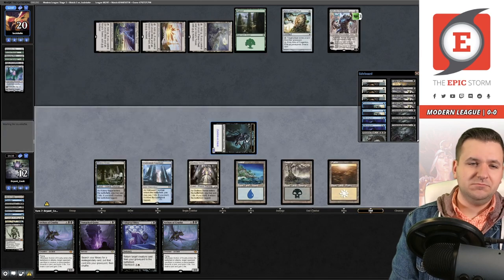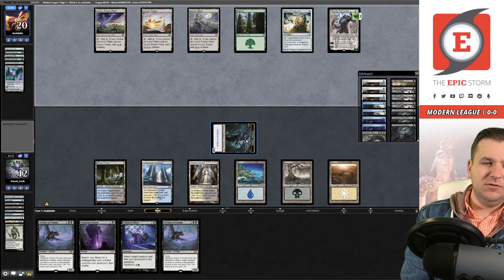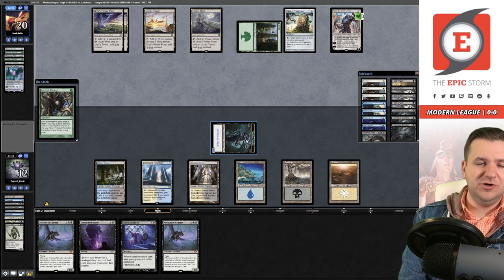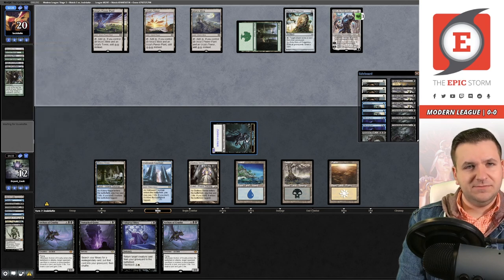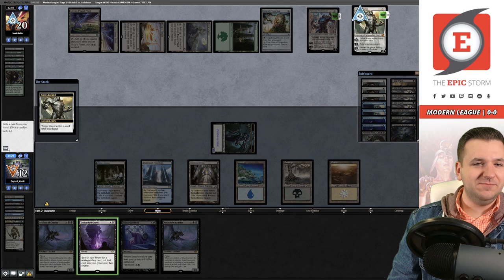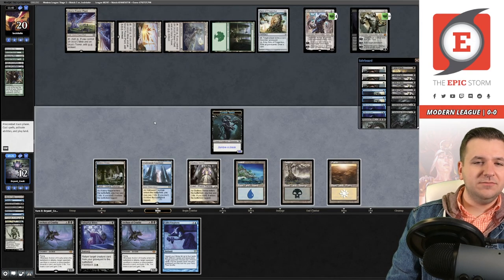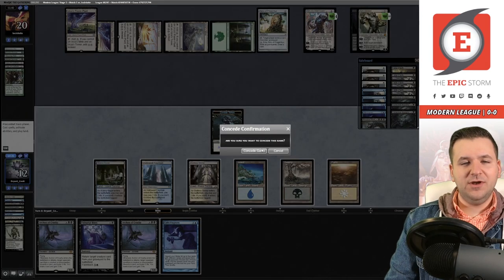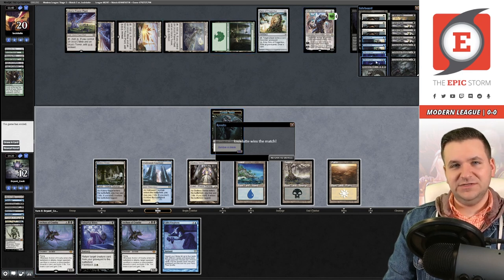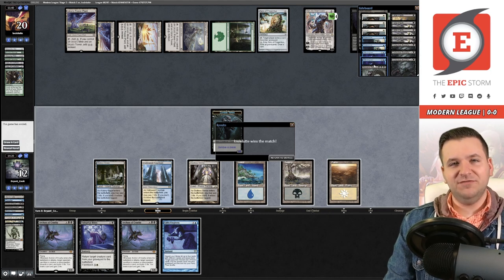I cut Unmarked Grave for some looting, but it still doesn't answer our Relic problem. We're about to have half our lands destroyed by Sundering Titan, and they picked up another Relic. I'm just going to concede — we're not going to win. I'd rather just move to the next match. I didn't play this round particularly well, and this is sort of a waste of time. Things could have gone differently both with my play and our luck — it is what it is. See you in match number two.